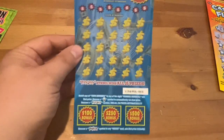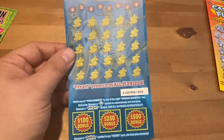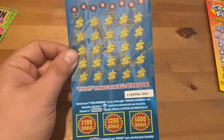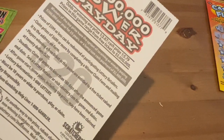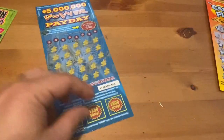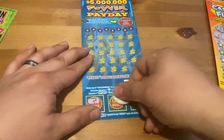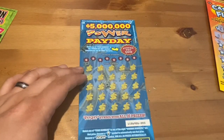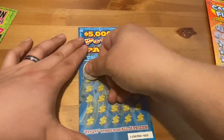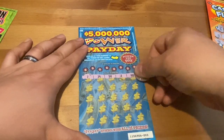Let's see if the Power Payday wants to be nice to us today. Sometimes this ticket is really good to me, other times it's not. I've been liking it lately — it's probably my favorite $20 ticket available right now. Odds are one in 3.67 and one in 5.79. Not the best odds, but if you happen to get a win, they're usually pretty good. No power symbol. Going to look for a light bulb or payday symbol — payday would be a win all by itself. That's the one thing I haven't found on this game.